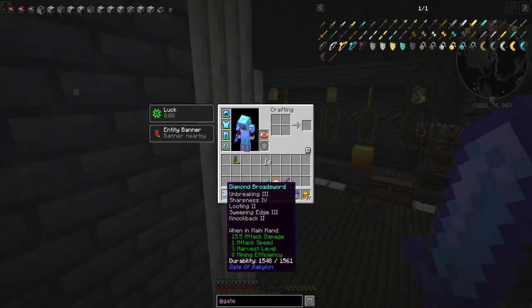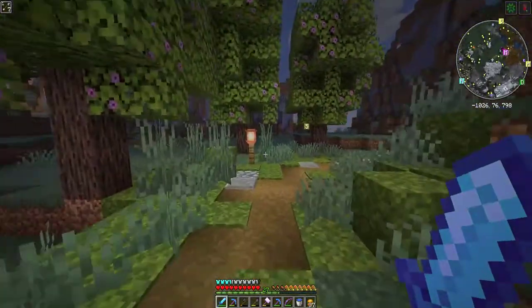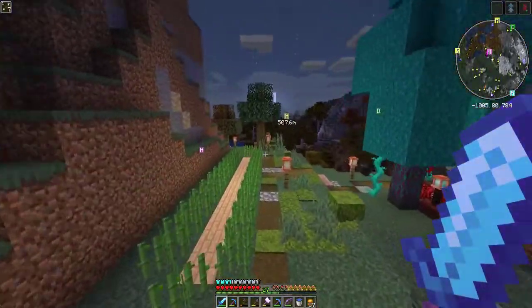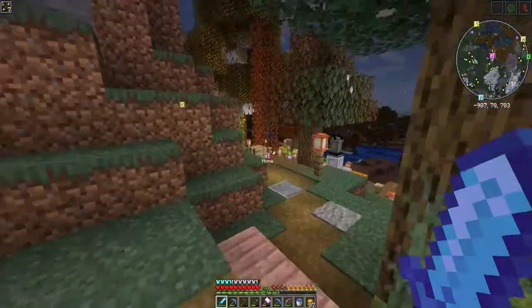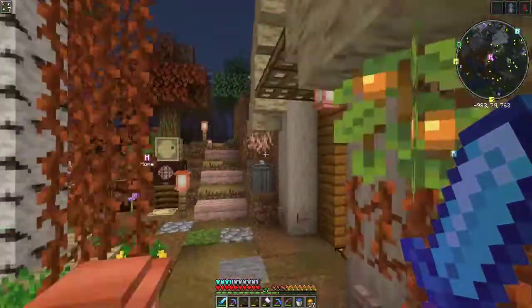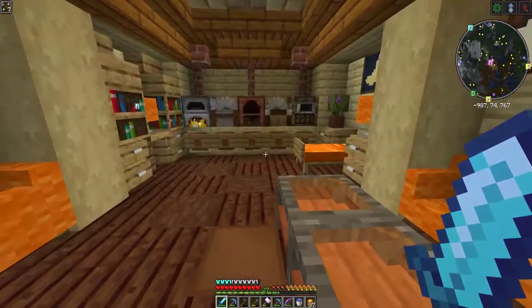I was able to rip the enchantments off and put them on this broadsword — this broadsword is asinine. Look at the damage: 15.5 attack damage. It does have one attack speed, but the 15.5 damage more than makes up for that. And just from enchanting my boots, I got this bunny hop ability, which is so much fun especially with the slime boots — you jump really high and then bounce further.